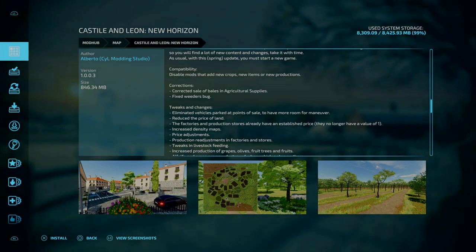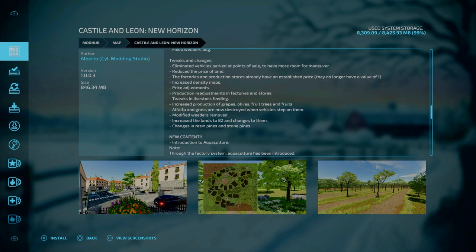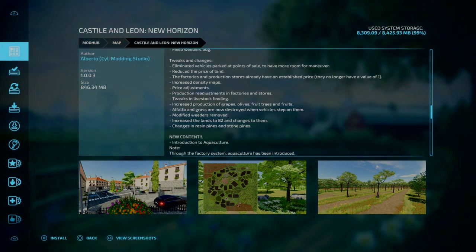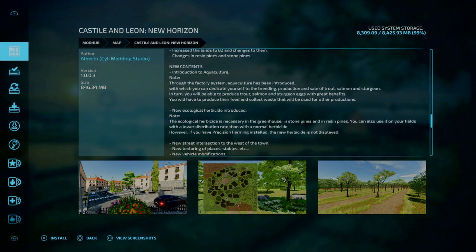Corrections include: fixed the weeders bug and correction of sales of agricultural supplies. For tweaks and changes: limit vehicles parked outside the point to have more room for manoeuvre; reduced prices of land; factories and production stores already have a sale price and no longer have a value of 1. Increased density maps, price-adjusted production readjustment in factories and stores, tweaks in livestock feed, increased production of grapes, olives, fruit trees and fruits. Alfalfa and grass are now destroyed when vehicles drive on them. Modified weeders removed. Increased the lands to 82 with changes to them, and changes in resin pines and stone pines.